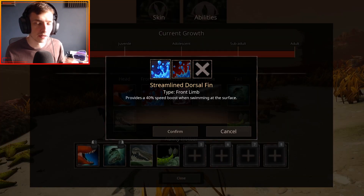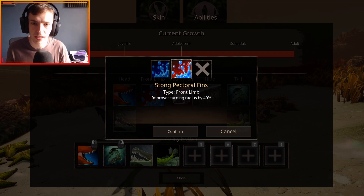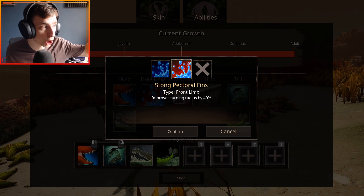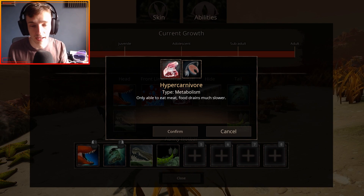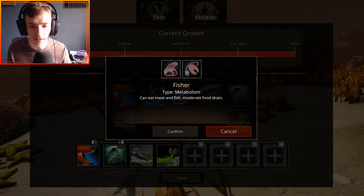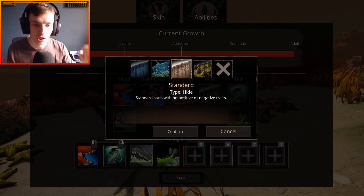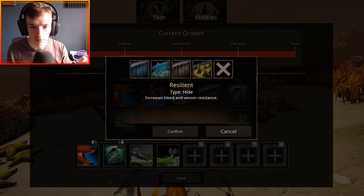For the front limb, you've got Streamlined Dorsal Fin, which provides a 40% speed boost when swimming at the surface. You've got Strong Pectoral Fins, which improves turning radius by 40%. For metabolism, you've got Hypercarnivore, which only allows you to eat meat, and Fisher, which allows you to eat meat and fish. For scales, you've got Fixed Scales which increases defense and turning radius; Streamlined which increases swimming speed and turning; Standard which has no positives or negatives; and Resilient which increases bleed and venom resistance.